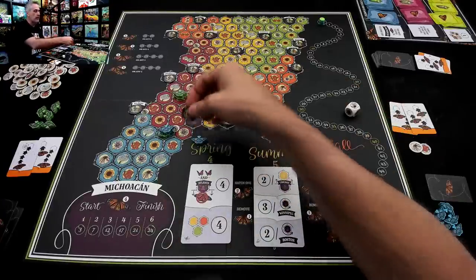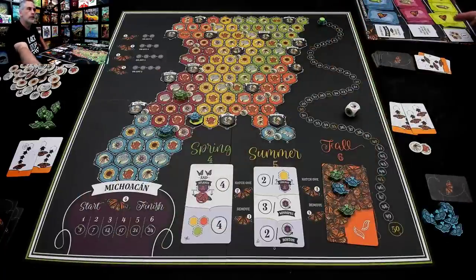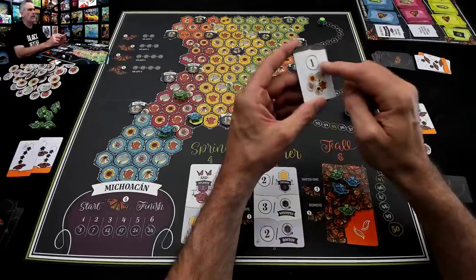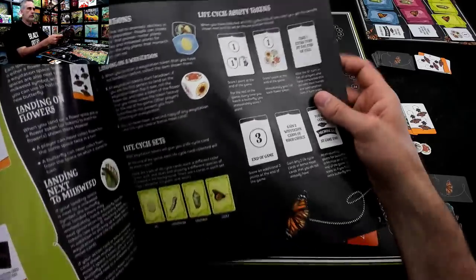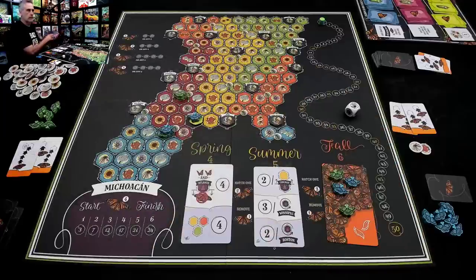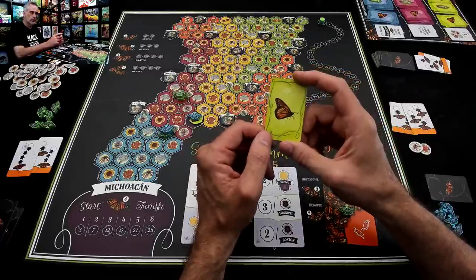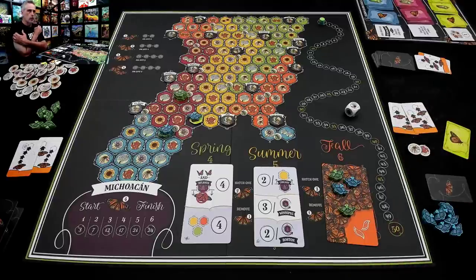The green lifecycle bonus says: immediately score one point at the end of the game, but immediately get one of each flower — so you're really set up for future hatching. Jen has landed in Houston and gotten her first lifecycle card. Each one of these cards is worth a point at the end of the game, but if Jen can get all four of them, she'll get another point and a whole big surplus of flowers to help her breed quicker.